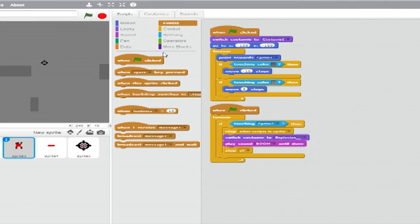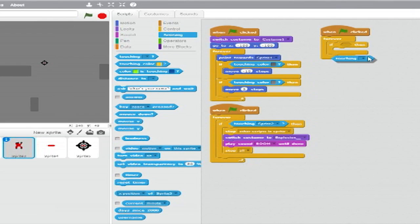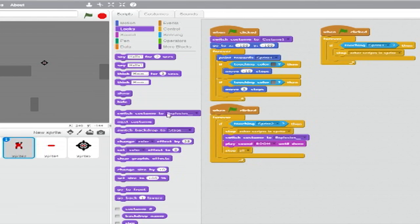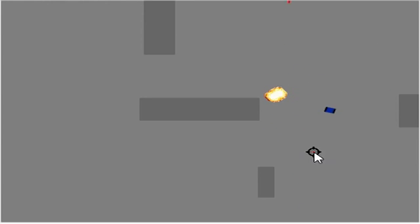Now let's start the third and final stack for the enemy tank with another When Green Flag Clicked block. Add a Forever Loop below it. Inside that, add an if-then clause. From Sensing, set the trigger to Touching Sprite 1. Inside the if-then, from Control, insert a Stop Blank block and set the drop-down to Other Scripts in Sprite. Below that, from Looks, add a Switch Costume to block set to Costume 2. Then from Sound, insert a Play Boom block. Finally, from Control, insert a Stop All block. This third stack makes the AI tank blow up when you ram into it — though since the enemy tank is always shooting right at you, this is easier said than done.